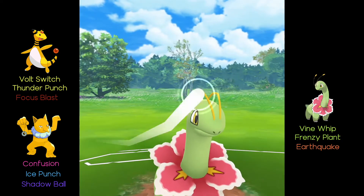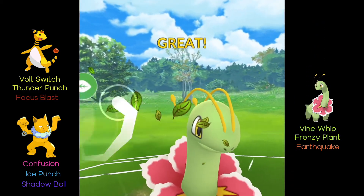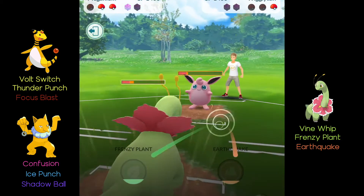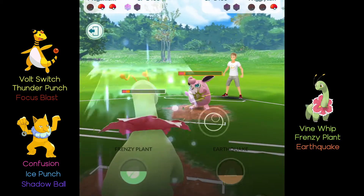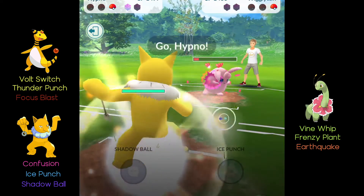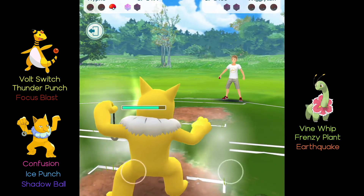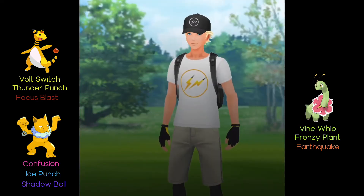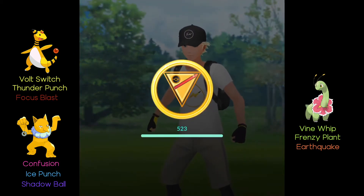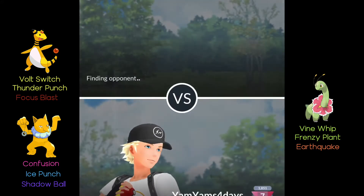Then Wigglytuff comes in. I couldn't get the Thunder Punch but now I'm going in with Meganium, getting a huge hit on this Wigglytuff because Frenzy Plant does like 100 HP. I've never used Frenzy Plant in PvP before so it's really cool using it. I won that one and we move on to the next battle.